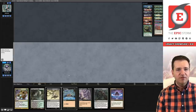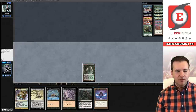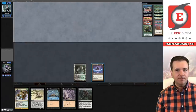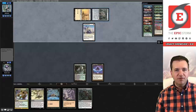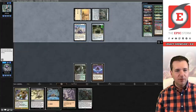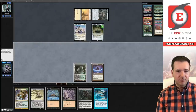Our opponent has decided to keep seven. Catacombs and a Petal — pray we draw mana. Opponent draws. Esper Sentinel into Mox Opal. I don't care about Sentinel — let's draw a mana. Come on, mana. Unfortunately we're going to have to pass.